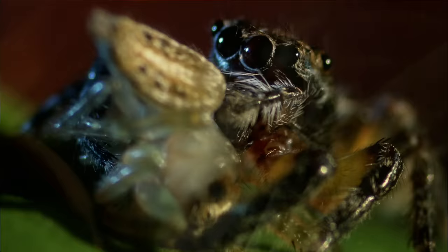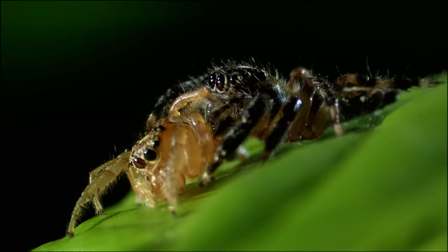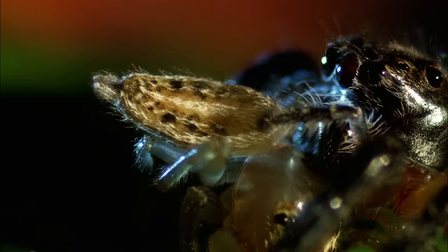Like any tiger in the wild, feeding isn't about dining etiquette. She vomits digestive enzymes into her victim and slurps up the liquidized flesh, leaving the yellow jumping spider very deflated. So much for the sisterhood.